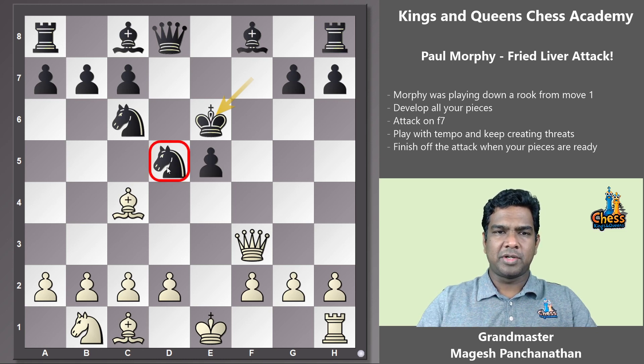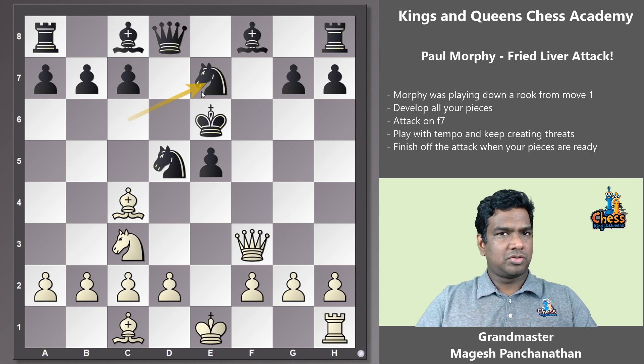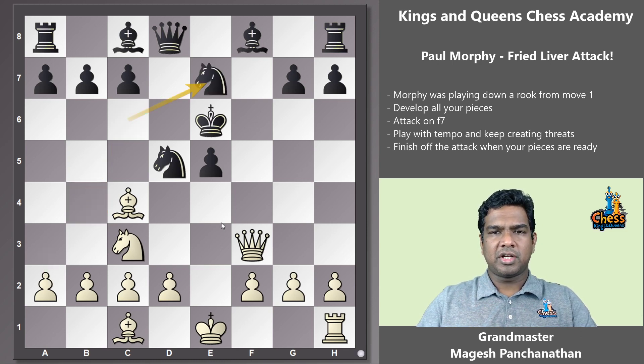The usual follow-up is to attack the pinned piece, so Murphy plays knight to c3 — makes a lot of sense, lots of pressure on this knight. There are a couple of ways to defend it: knight to b4 or knight to e7. Black chooses the safer one, knight to e7. Now, white is down a rook and down a piece — white started down a rook from the beginning of the game and also gave up the knight on f7. The good thing is the king is on e6 for black, which is a nice target for white.